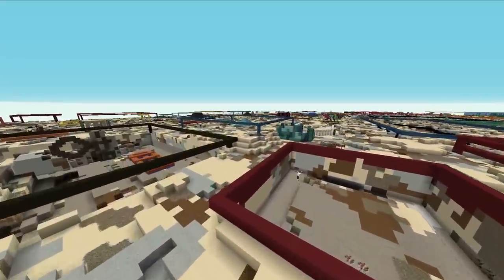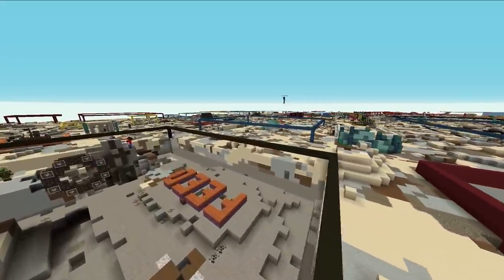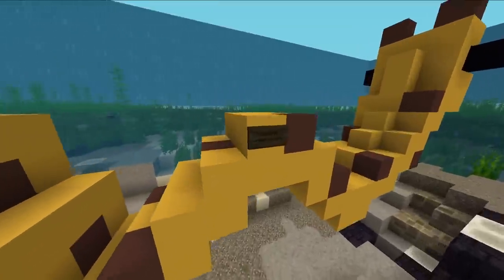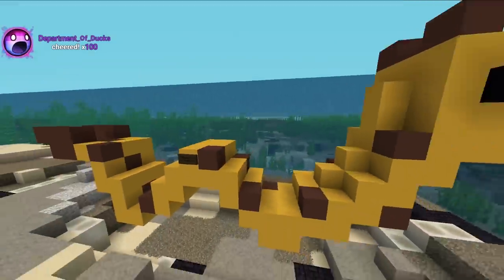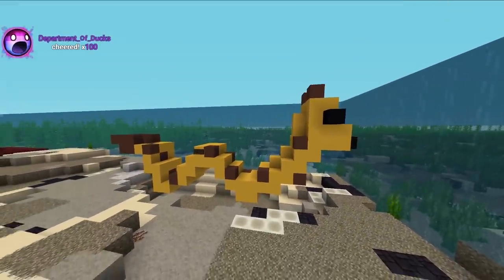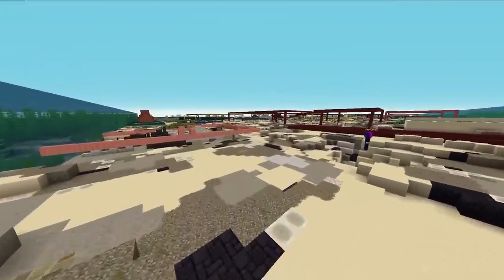Dry dream — no, that doesn't sound right. You know what I mean? It's like a snake. What is it? Oh, it's a sea raft — a sea giraffe. Right. He's just chilling in the corner. Not quite a seahorse, it's a different animal.